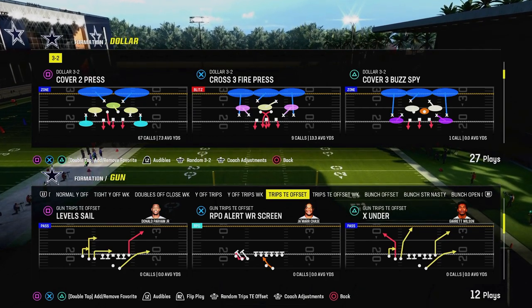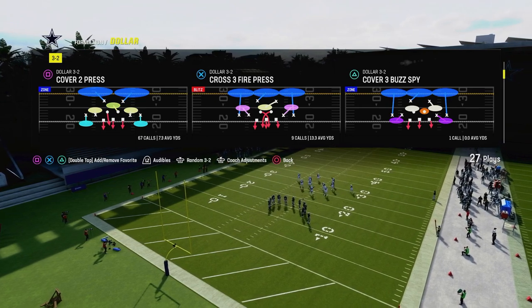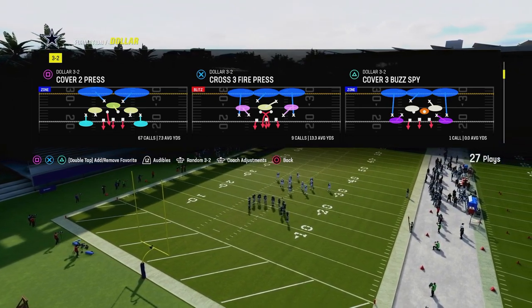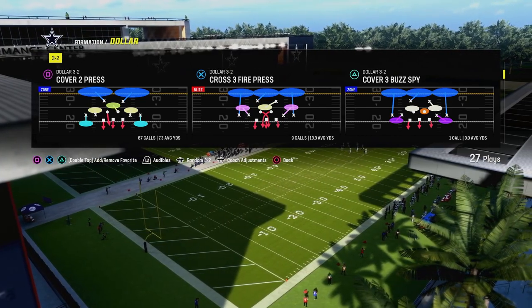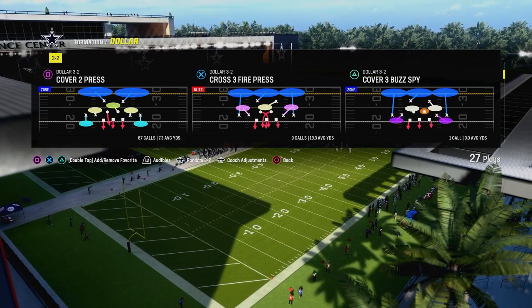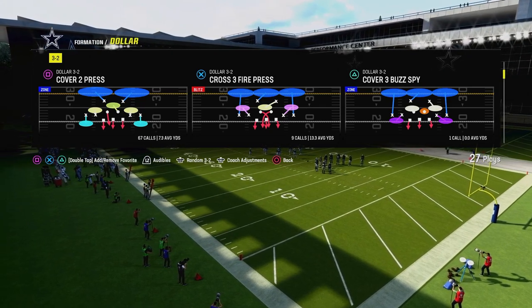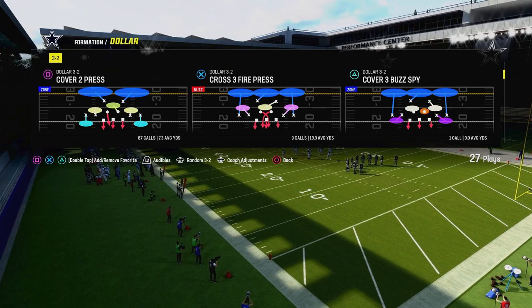If you want to get my entire 3-2 defensive ebook, it's going to show you literally everything that I do to stop pretty much every meta offense in the game, as well as the best blitzes and the best approaches for stopping the run out of this formation. If you want to get access to that, join the Patreon. The link's going to be down in the description for just 10 bucks. You can become a Patreon member and get access to all of our Madden offensive and defensive ebooks as well as any updates — we actually just updated our 3-2 defense.